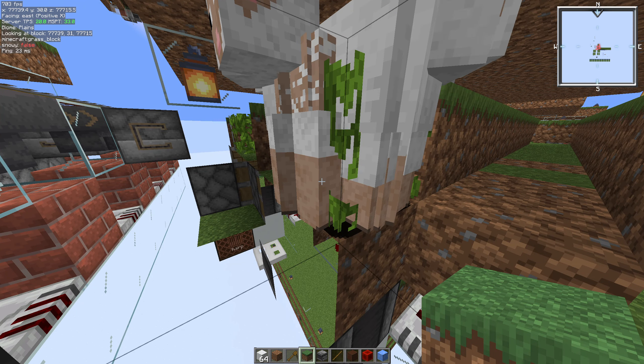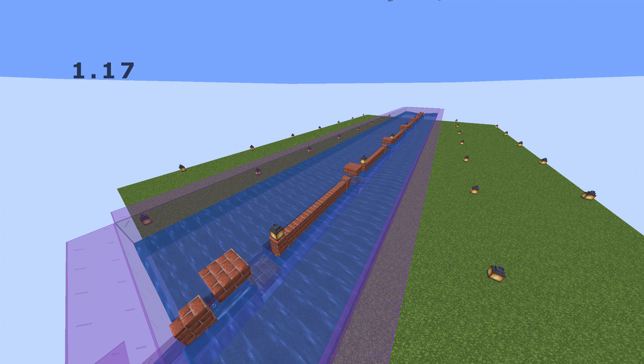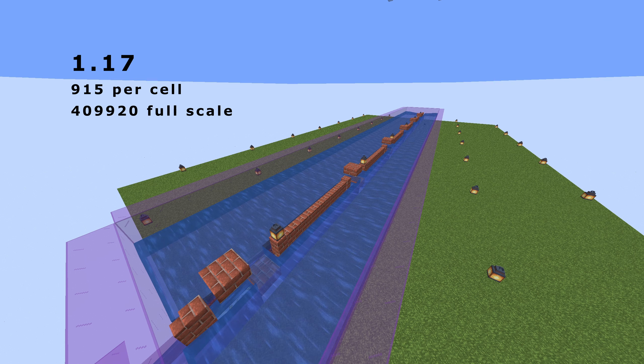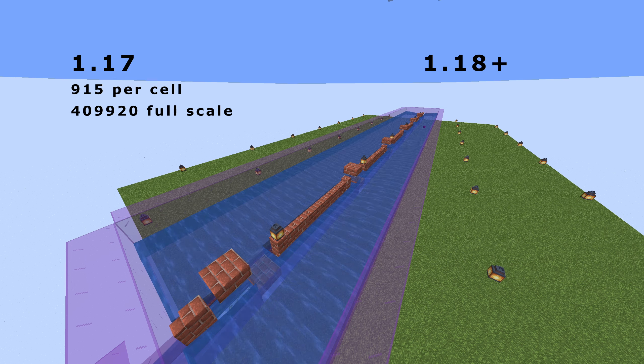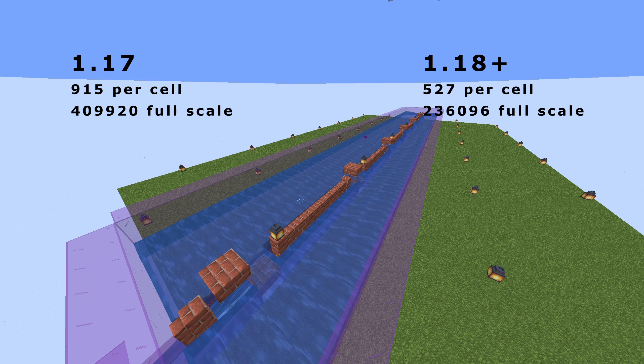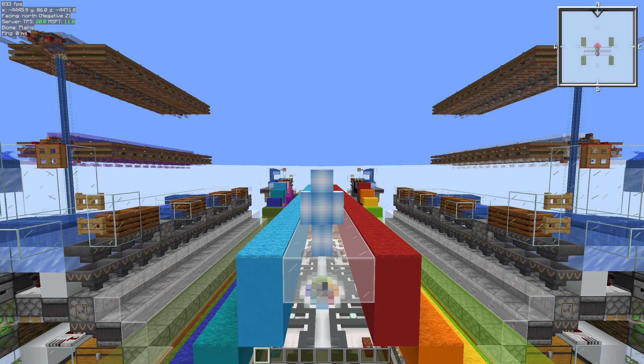Let's get down to the brass tacks on rates. In 1.17, each cell will produce 915 wool per hour and the full scale farm will produce 409,920 wool per hour. In 1.18 and above, each cell will produce 527 wool per hour and the full scale farm will produce 236,096 wool per hour — a loss of about 42%. That's only if you're keeping 8 sheep per module; if you play around with that number you'll probably get better rates.